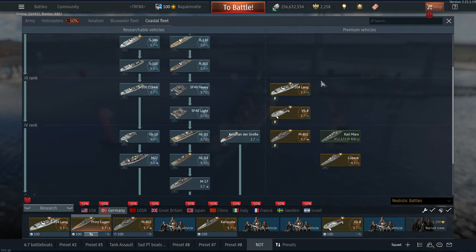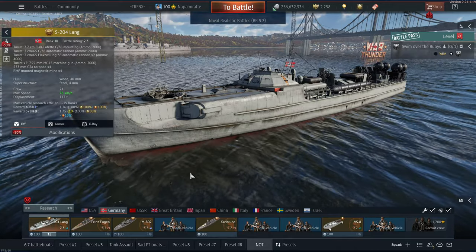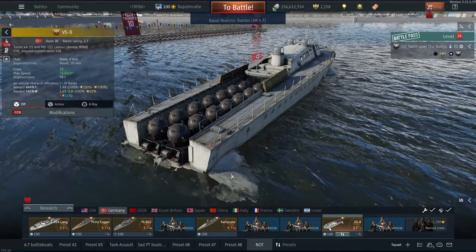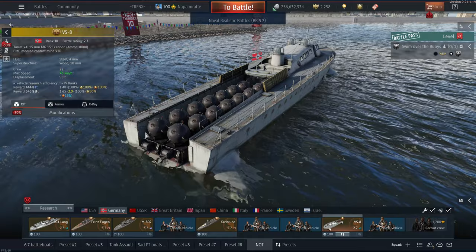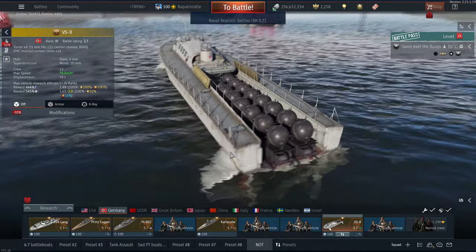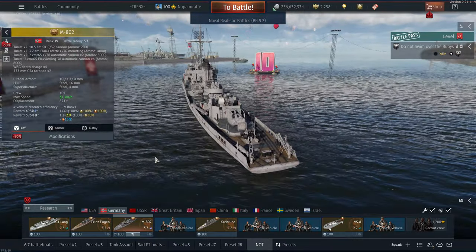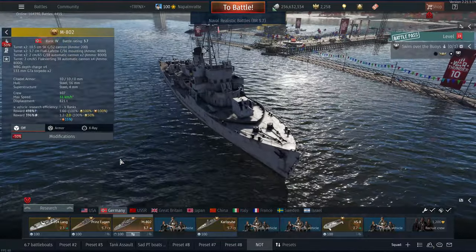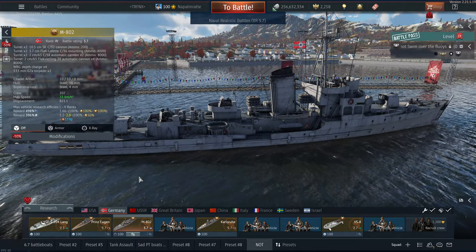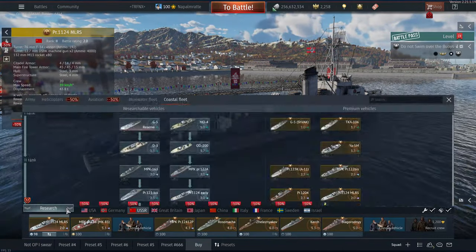For Germany's coastal fleet we have three rank three options. The S204 Lang has a better version in the tech tree, so it's not worth it — way too expensive. The VS8 is a meme vehicle: bad guns at best, and it's all about using mines to make battleships miserable in an artificial up-tier. The M802 is the only honest contestant, but no — it's too slow, bad spawn, and the firepower isn't convincing. The 37mm is meme-worthy but not worth it.